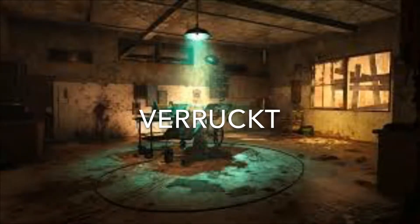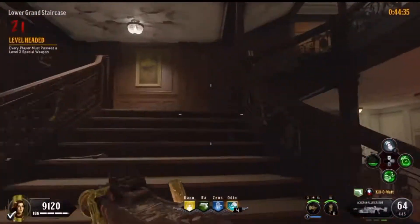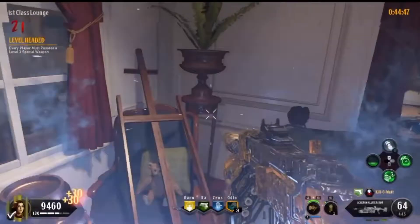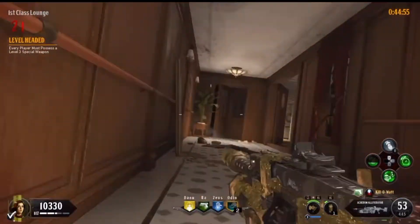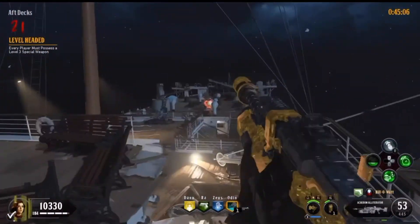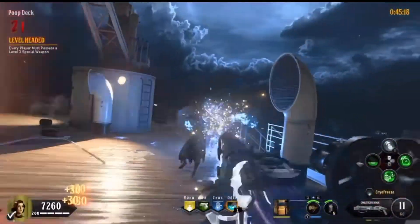Coming in at 18 is Verrückt, probably one of the scariest maps. Set in an old insane asylum with great creepy noises and music, it's absolutely fantastic. It introduced super-sprinters — Verrückt sprinters — who were crazy fast. A very intense, close-quarters map. It also introduced split player spawns in different locations, requiring you to turn the power to reunite — a great innovation. The fear of being separated in that mental hospital aura is incredible. Comes in at number 18.